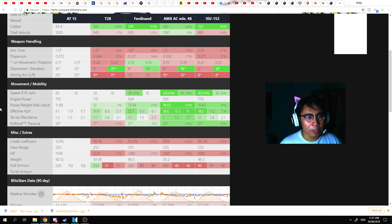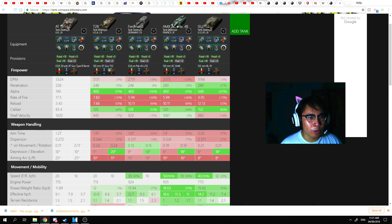Mobility-wise, the AT15 is hands down the slowest, tied with the T28, but the T28 has a better power-to-weight ratio, effective terrain resistance, and horsepower per ton. This means the AT15 will take a long time to reach its top speed of just 20 km/h. This is where the AT15 is rather weak, and you really have to play carefully. You won't have the alpha of the T28, but you certainly have the reload time and the penetration to go through most tanks.